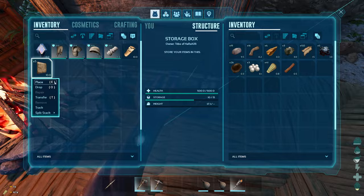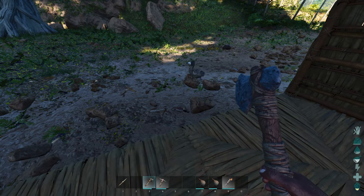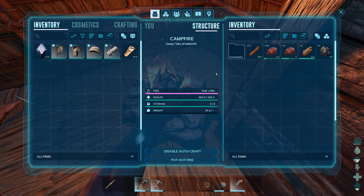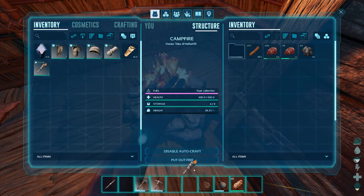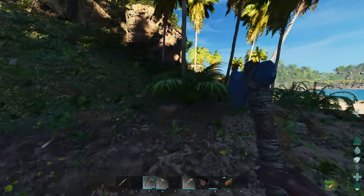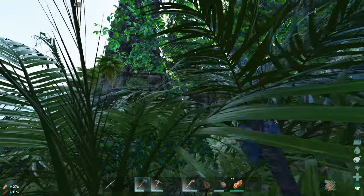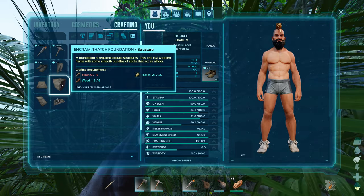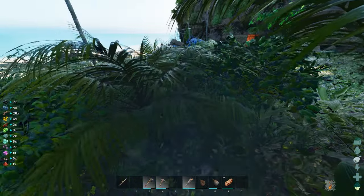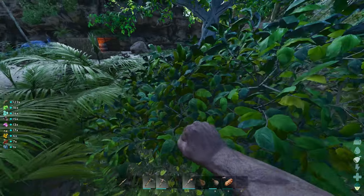Let's do this. We need a door and that's it. And food — we need some food. I don't know if it's a good idea to build here, but we're going to try. And fiber. When we reach the level, we can tame one of these — a Triceratops.